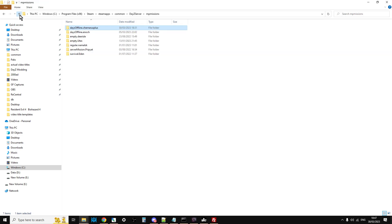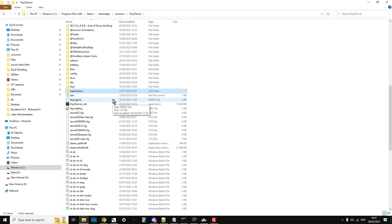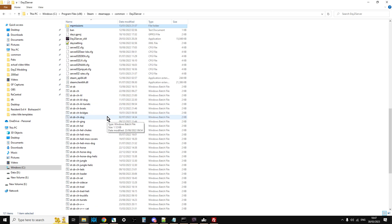Now because this is the local server we need to make sure the server is going to start with the rats mod. This is in your batch file — your .bat file — the file that starts it.